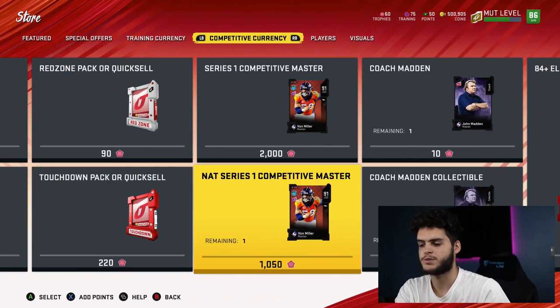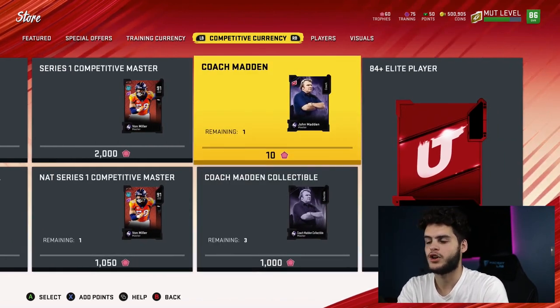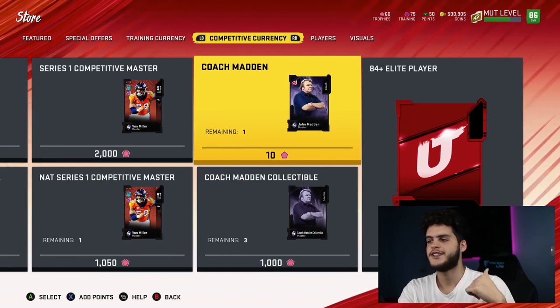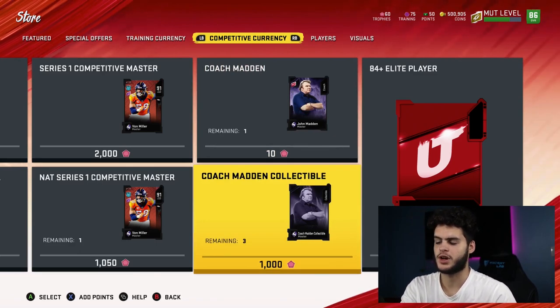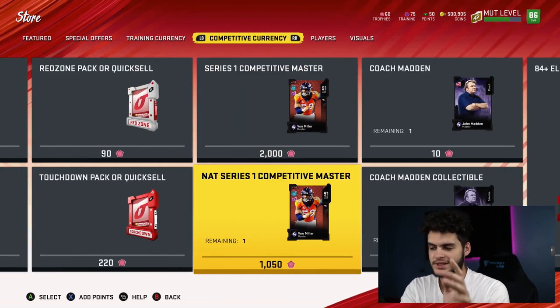In my opinion, I'll go with the NAT Series One Competitive Master — I want to use him and it's half the price. I'd rather do that and also get John Madden coach and the Madden collectible. John Madden coach is an OP coach — gives you tons of chems like Go Deep, West Coast, Lockdown, Sprinter — he really juices up your team. But you need to buy him and throw collectibles on him to upgrade with training.